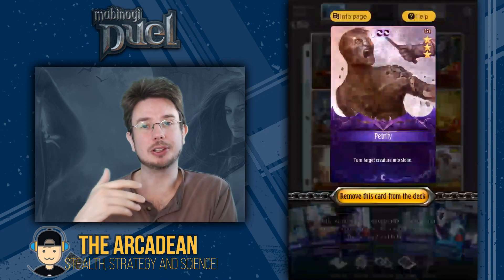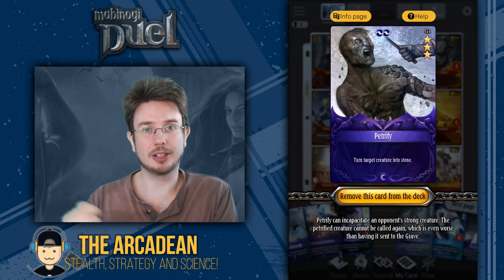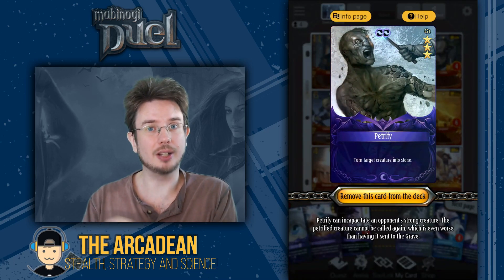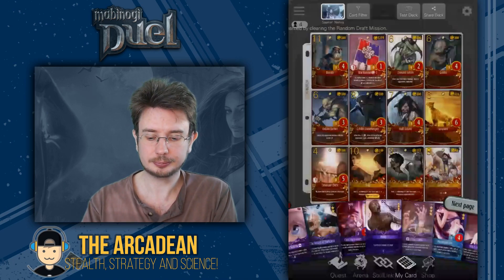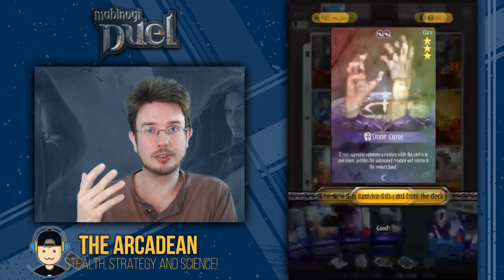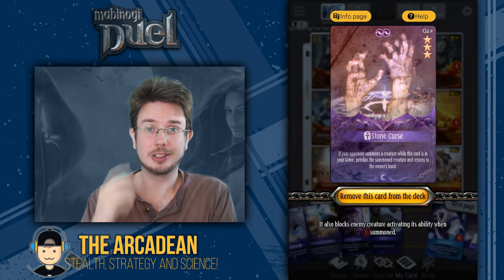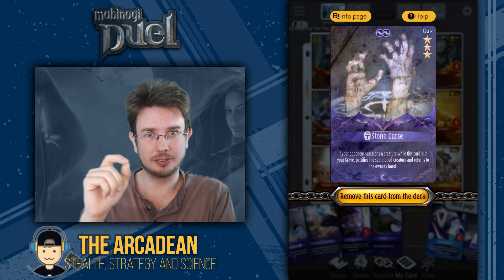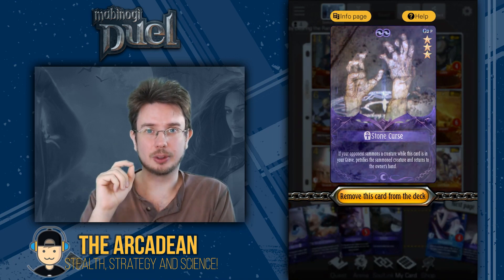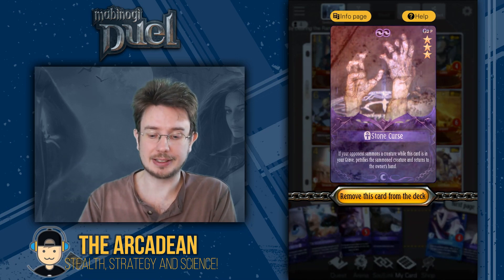Next up, we have Petrify, because it's one of the best ways of allowing Scythe to capture a creature, and it also shuts down your opponent's side of the field quite well — if they've just got a bunch of statues there, it obviously severely limits what they can do. Exactly the same thing with Stone Curse. This is going to be where the majority of your Dark Resource usage comes from. Play this early, play this often. You really want to have your opponent's field just shut down with Petrified Creatures, ideally before you bring Scythe out.